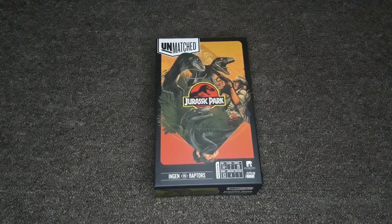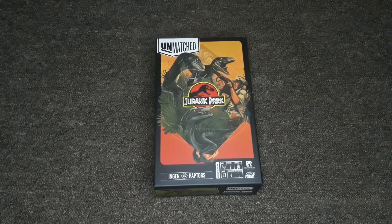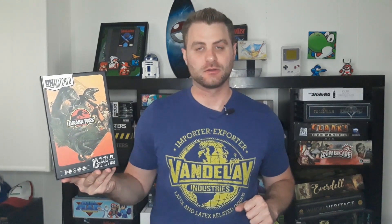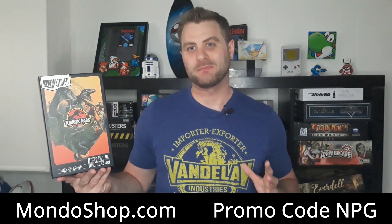This was the unboxing for Unmatched Jurassic Park InGen versus Raptors. One cool thing is that this expansion can be combined with any of the other Unmatched games, so you can have some crazy battles with unique characters when you get the different expansions. Definitely stay tuned for a future video when we do a full review of the game once we've had some time to play it. If you'd like to pick up a copy, head to mondoshop.com and use the promo code NPG for 10% off games and puzzles — there'll also be a link in the description below.